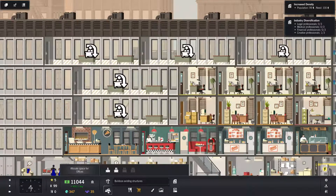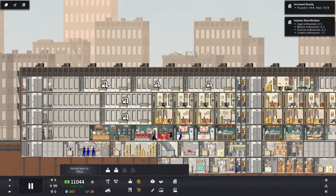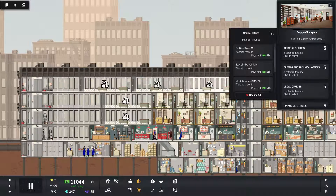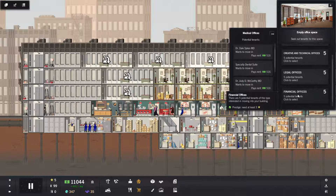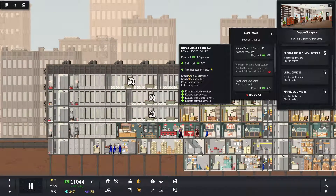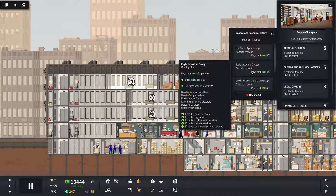Oh snap, let's slow that down. Okay I see what I did. Alright so we can get some medical — prefer lower floors, so we want to get it somewhere like down here. Creative, financial, financial, legal — hates noise, prefers upper floors. Creative likes being close to elevators. Hate smelly, hate noise, likes spilling.